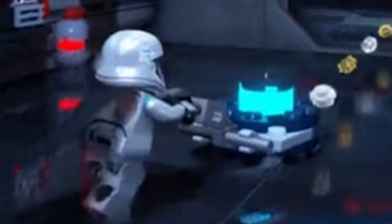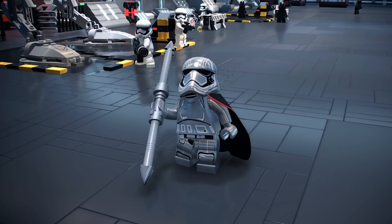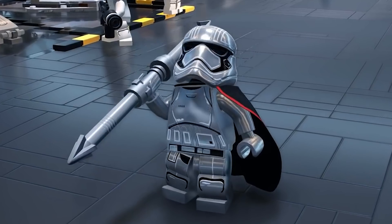Phasma comes with a blaster, and also a vacuum cleaner, it looks like. I think this is something you can pick up in the world, though. In one of the gameplay trailers, we saw that you can also use her staff — her long, pointy stick.